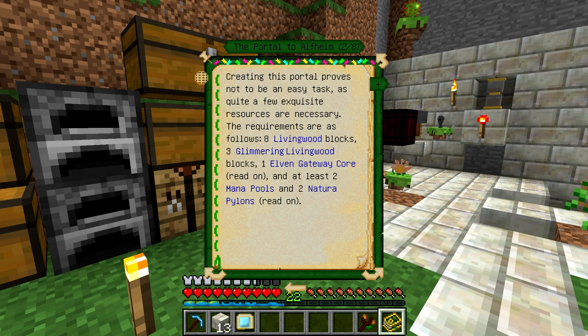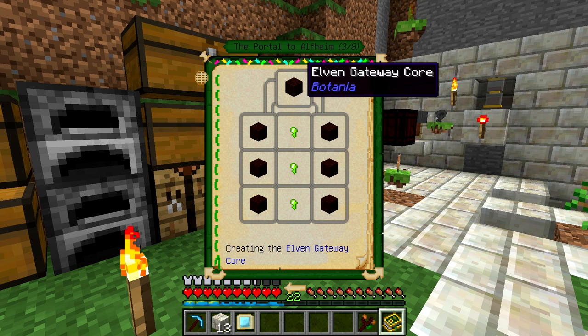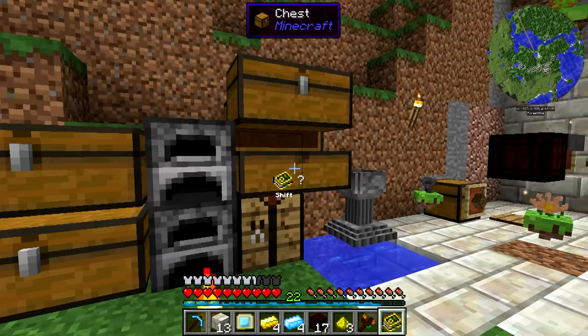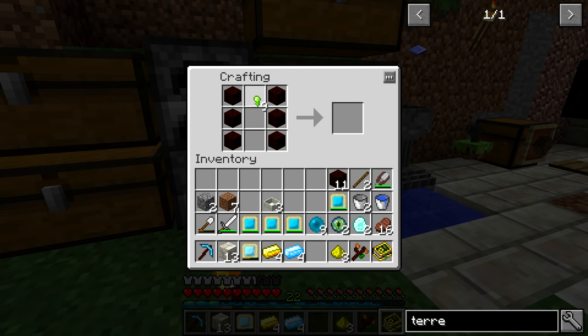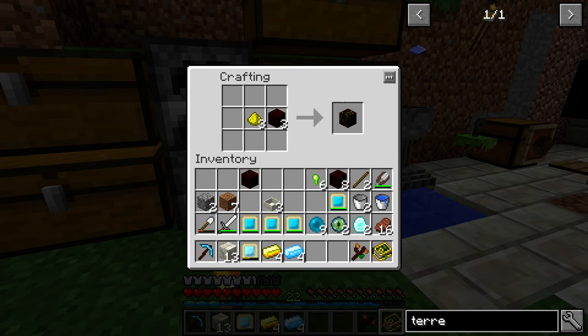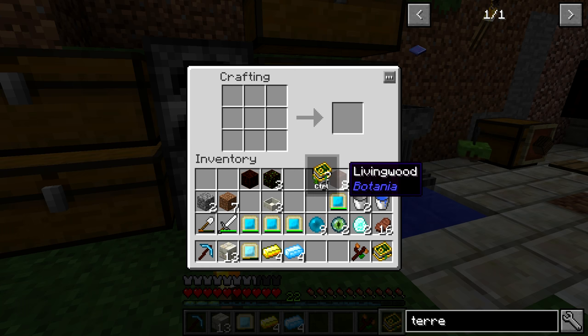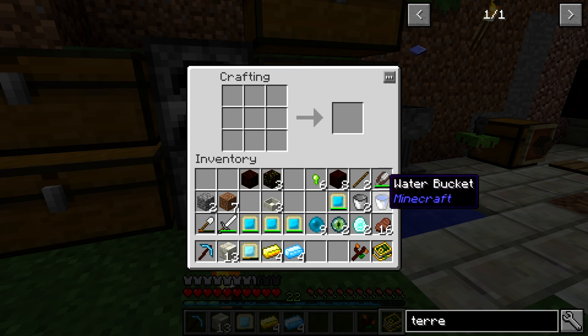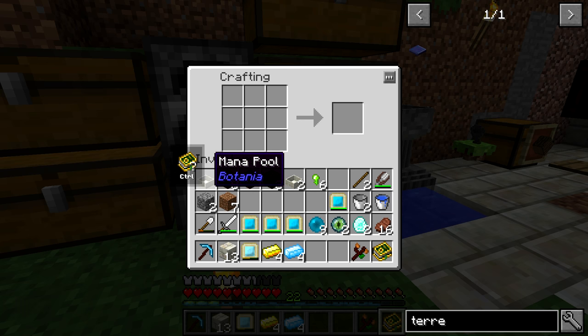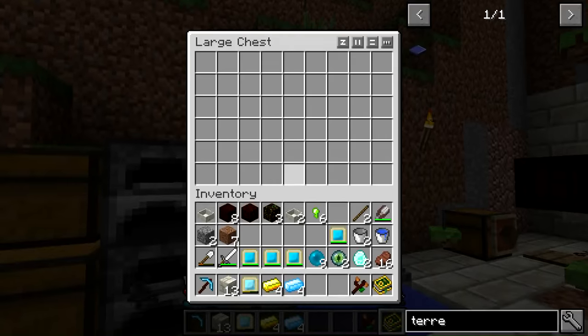Here's how you make the gateway core - it uses the first three nuggets we got and six living wood. We can grab out all this stuff into our inventory and start crafting. We take six living wood and three nuggets and make the gateway core - this is the basis for the gateway. Then we're going to use three of these to make the three glimmering living wood, which actually produce light and look pretty cool. The gateway core and the living wood block have relatively similar textures, but the core goes pretty much in the center base of the structure. Now we've got our regular eight living wood, all the blocks, and we've got our two mana pools.